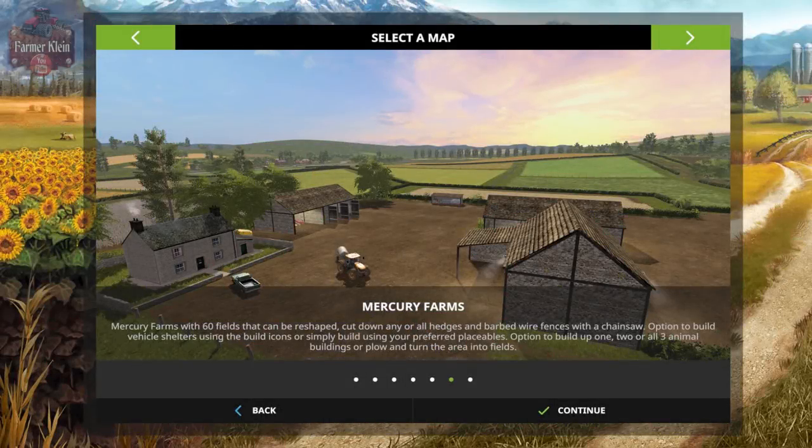Hello everybody and welcome back to another map first impressions video. Today we're going to take a look at Mercury Farms. This is the much anticipated map from Alien Gym, and I had the great pleasure of being able to premiere this map toward the end of August and early in September. The map was uploaded to Giants for testing but it took basically two months to finally get out of the testing phase and into full release for the masses to enjoy. This map is for PC and console players and it is a humdinger of a map with quite some interesting innovations.